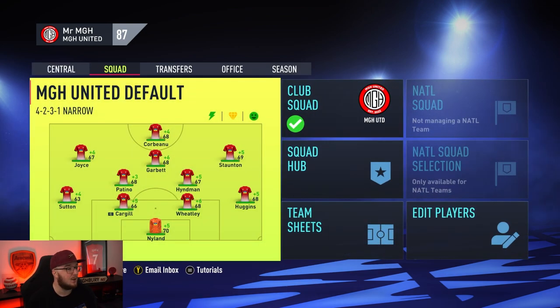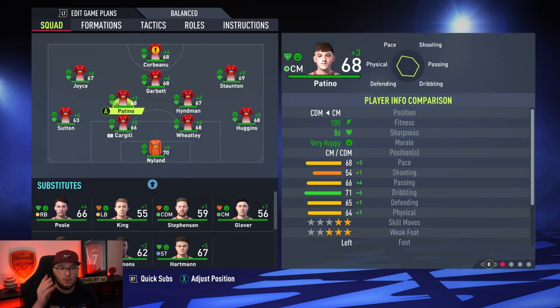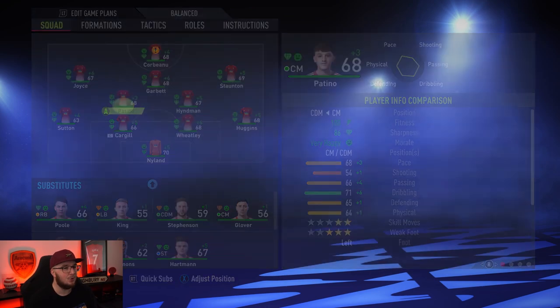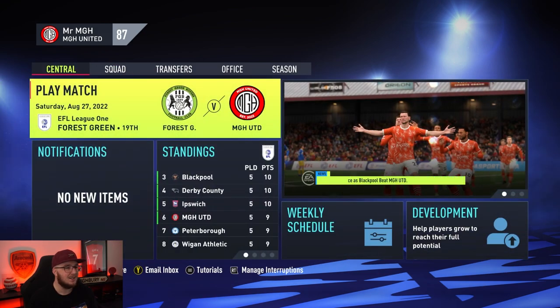Quick squad update: we do have a face mod for Patino, but it's not the one I want to use. I found a different one for now. I'm waiting for the creator to fix the other one — it shared the same face as my goalkeeper Nyland, so I couldn't use it. He's reassigning it and we should have it in the next few days, but we've got a different face for Patino. It's better than his generic one, so that's good.